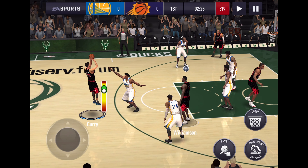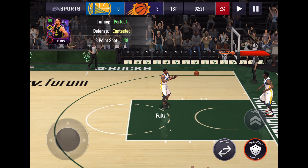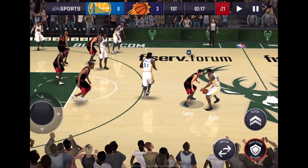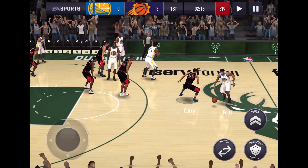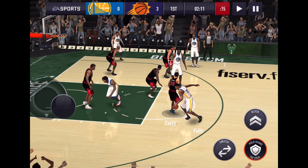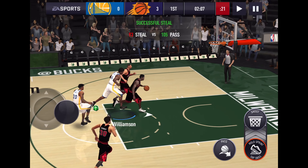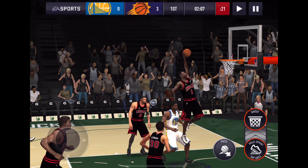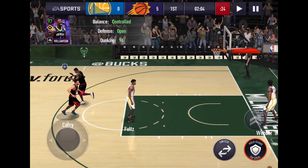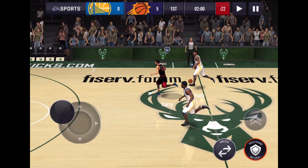Top of the key, little jab step - Steph dribbles. Boom, there he goes. 118 three-point shot. I mean, we could go crazier than that, but you have to sacrifice other boosts like athleticism and rebounding. Nice interception by Zion. He goes left to keep Weber from getting in front of him, takes it back right - beautiful dunk. Beautiful play by Zion getting out front after the Curry interception.